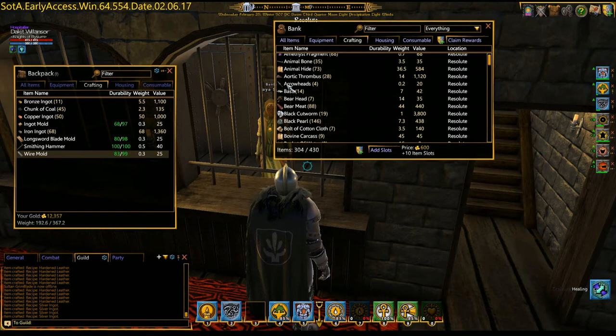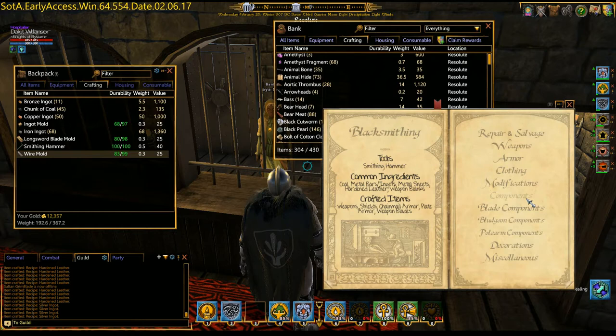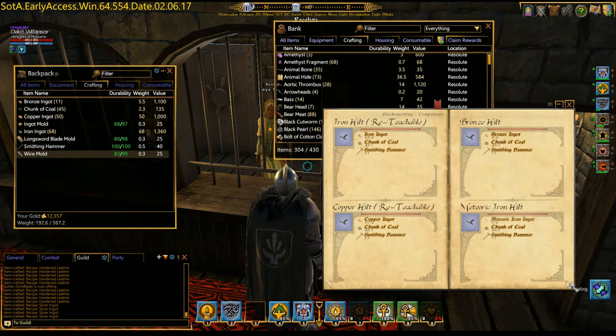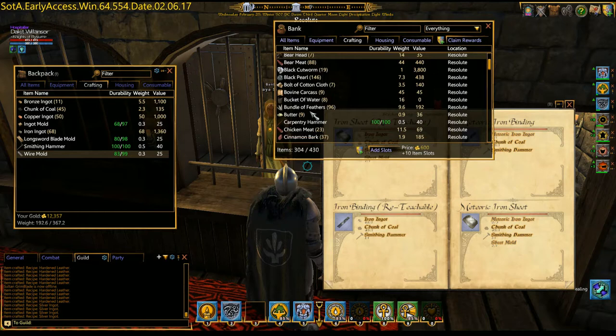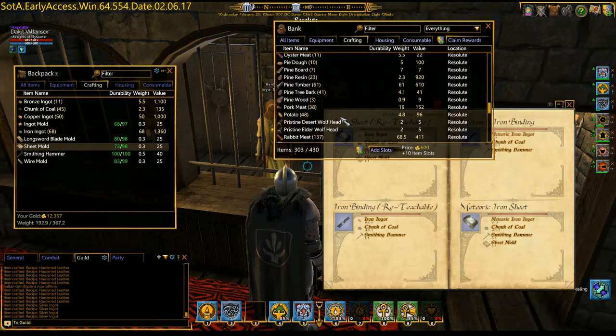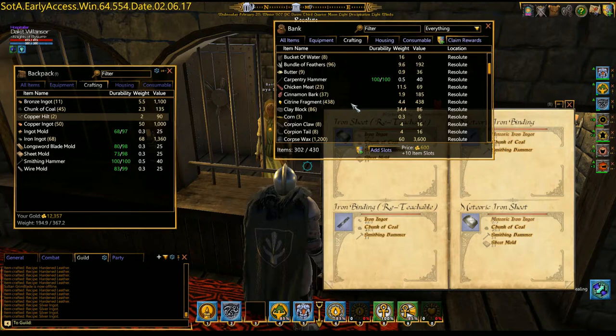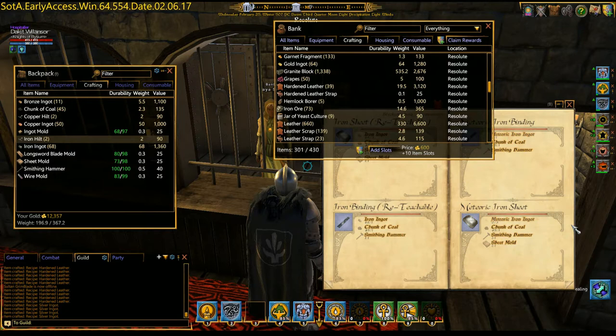This will get us some basic weapons. Let's look at components here. Hilts are basically coal and material. Sheets are a sheet mold, just in case. I'm going to bring copper hilts. I think I have some iron hilts too. It'll save me a little bit of materials.